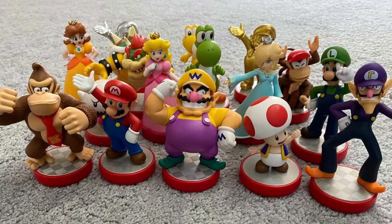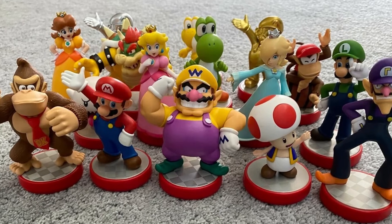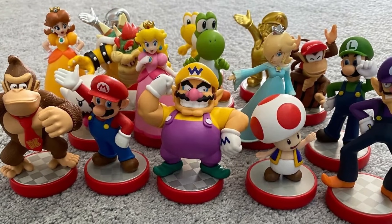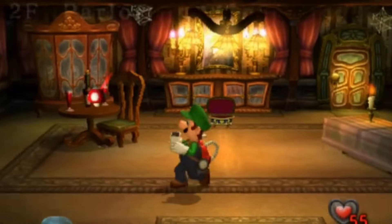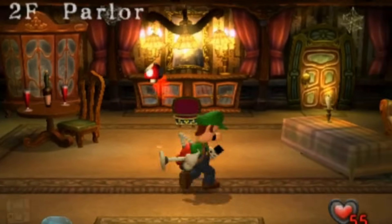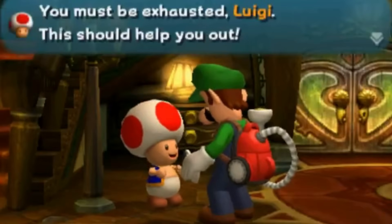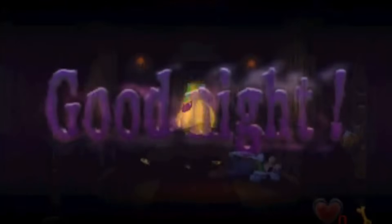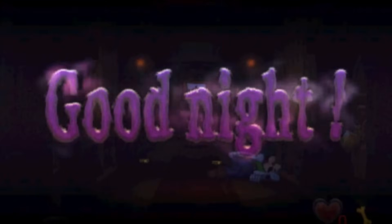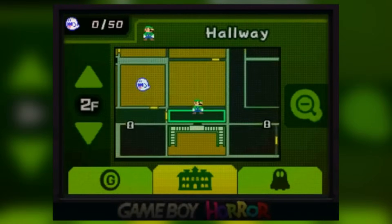Amiibo Support in Remake: Luigi's Mansion on the 3DS has amiibo support for four existing ones — Mario, Luigi, Toad, and Boo. Each has a different outcome when scanned: Mario changes all poison mushrooms into super mushrooms to heal; Toad gives you the ability to heal yourself when talking to him; Luigi gives you the chance to revive on death in a mission, as well as lighting up furniture that contains Speedy Spirits; and Boo reveals undefeated ghosts on the overworld map.